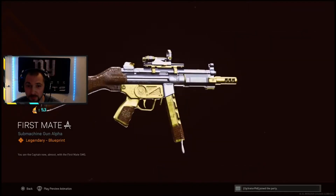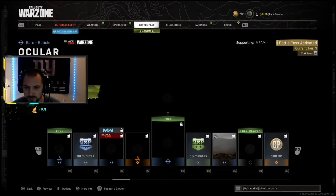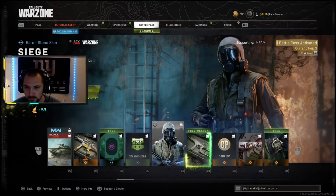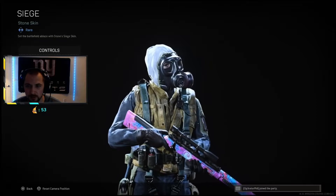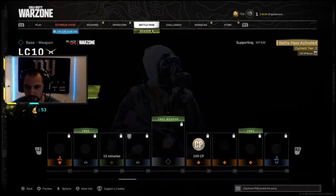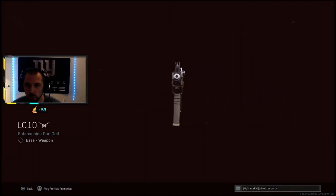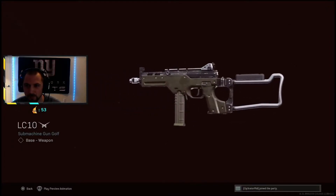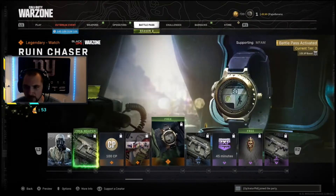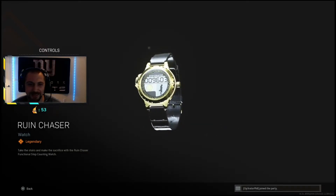Ooh, MP5 skin — that one's clean, a little wild west feel. I feel like my buddy Nibs would run that. Another reticle — oh look, you can move it, cool. XP token. Ooh, an operator. Is that the M82? Another reticle. And a calling card, another watch with a little running person on it. I wonder what step counter — that's pretty cool.